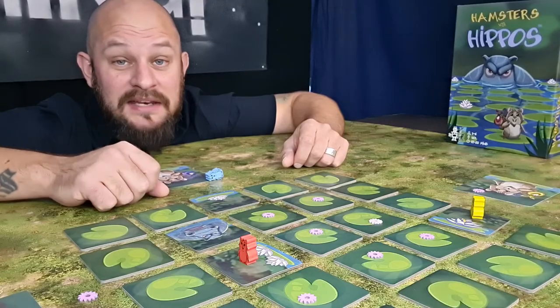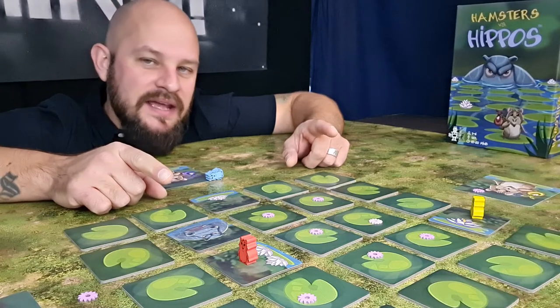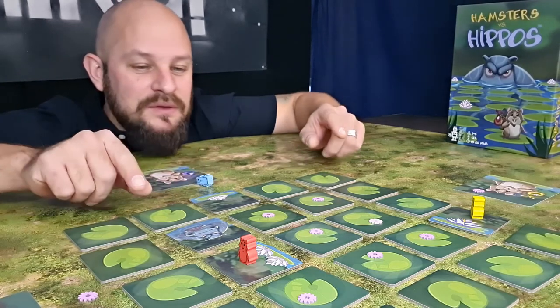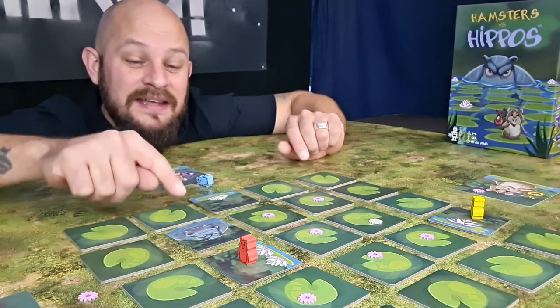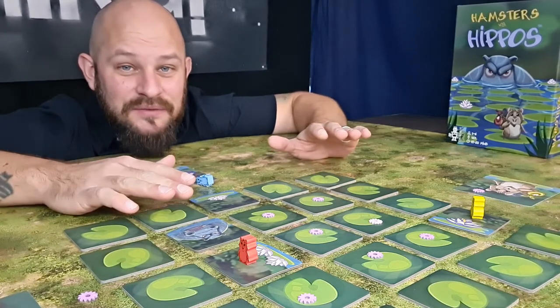My round ended pretty quickly, but what happens to the other players if they had been out on lily pads? Well, nothing really — they get to play on. I'm done for this round but the other players get to continue flipping tiles. However, if they reveal the second hippo, the round is completely over.